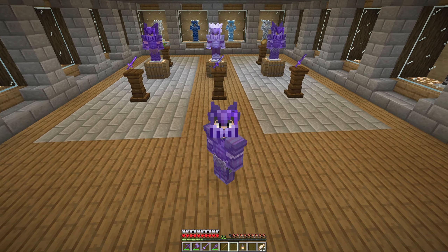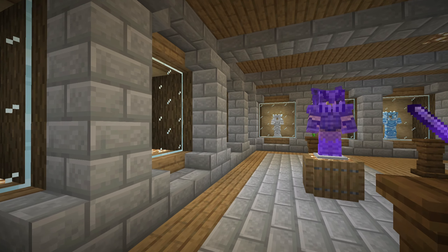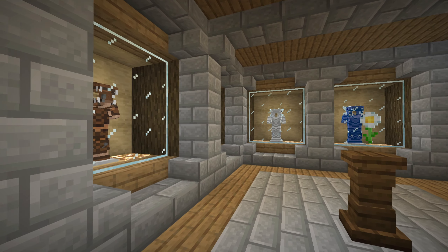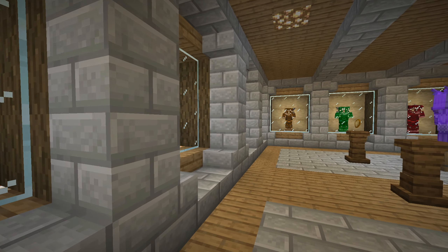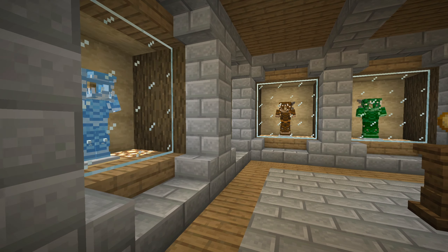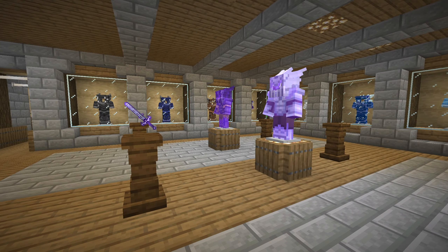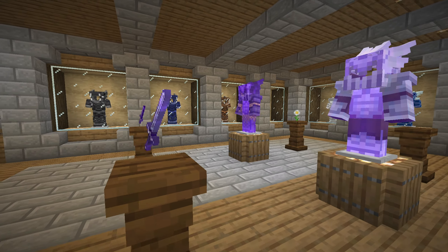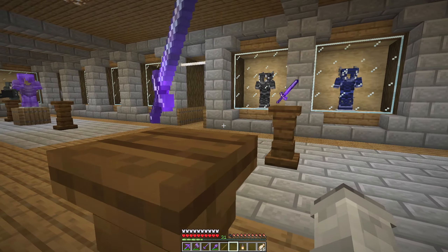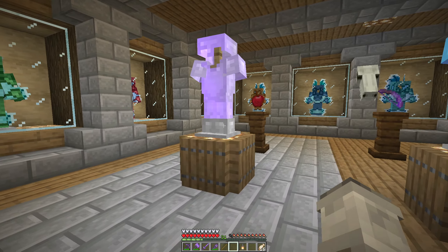So if you guys are excited for that, make sure you are subscribed with notifications turned on so you never miss a video. Now here we are in the armory. This video is just a tour of the things we have accomplished. We have achieved all of the dragon scale armors — look at them, they are magnificent. Each of them paired with their kind: fire, ice, and lightning. Unfortunately, the 1.12 version of the game does not have the ice dragon or the lightning dragon, but that's okay.